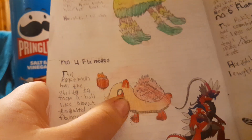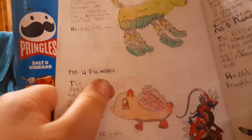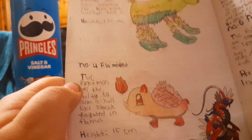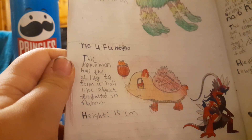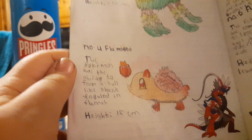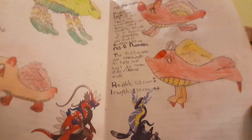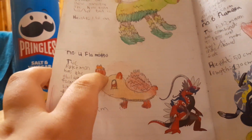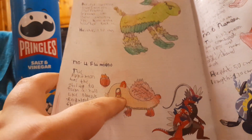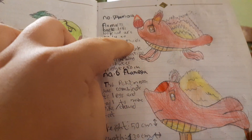Then we've got the fire starter. It's based off a hedgehog — just any hedgehog. Its name is Flamogo. This Pokémon has the ability to form a ball-like object engulfed in flames. Height: 15 centimeters. You can see where the spikes would be, the fire, and the little ball mentioned in the dex entry. It's got cute eyes.